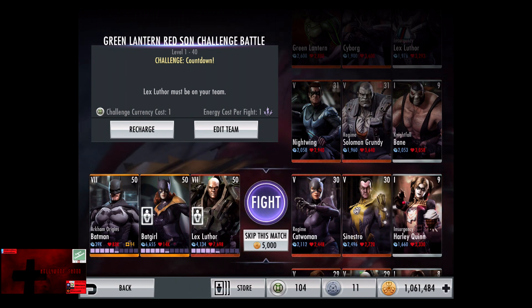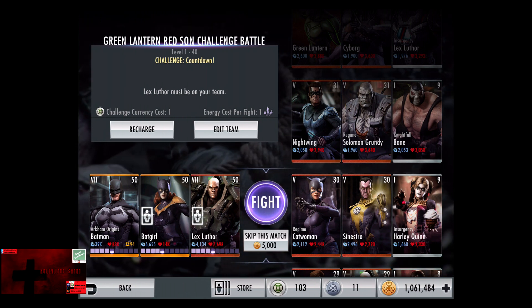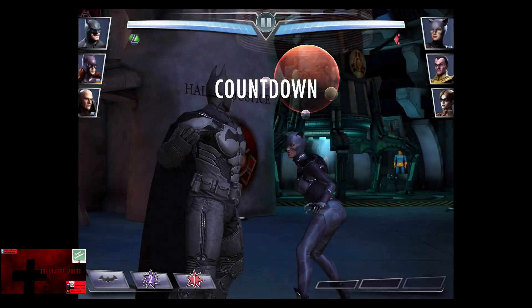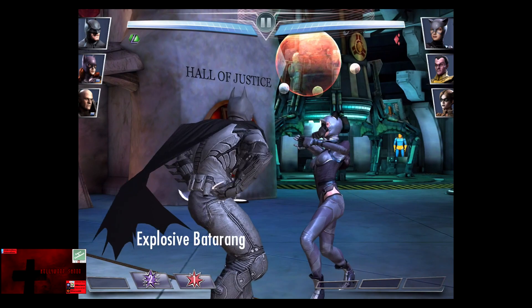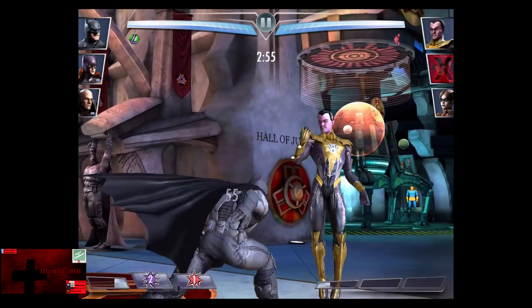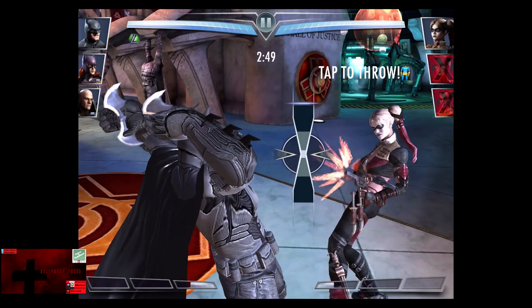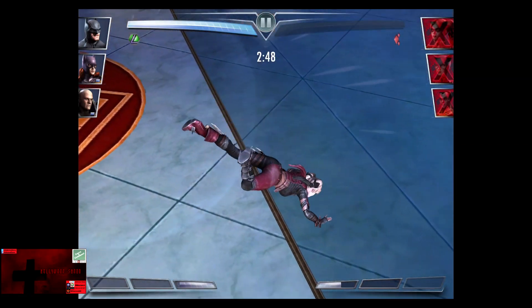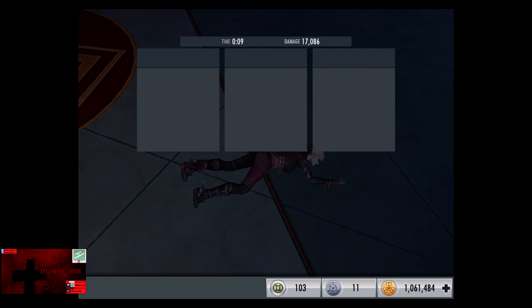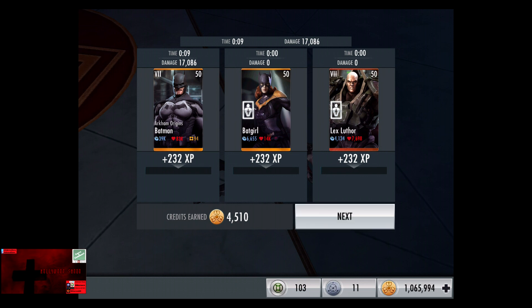In the sixth matchup we have Challenge Countdown, going up against Regime Catwoman, Sinestro, and Insurgency Harley Quinn. All cards gain a level of 30, skip the match with 5,000 credits. Catwoman is blocking — 3 minutes to complete the fight, which is way too long. Sinestro comes in, takes the Explosive Batarang and gets knocked out for the victory in the sixth fight, with a whopping 2 minutes and 48 seconds to spare. We are now 6 or 7 for 18. 232 XP, 4,510 credits.